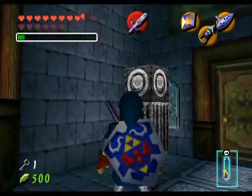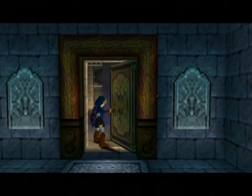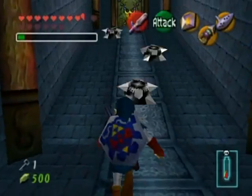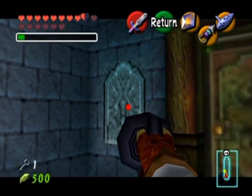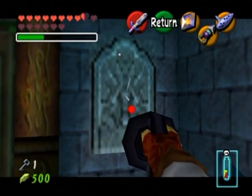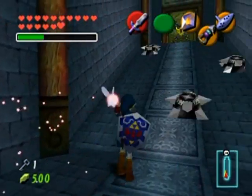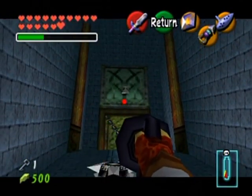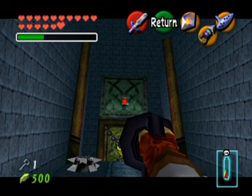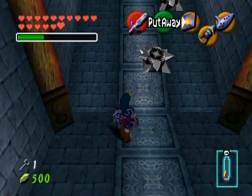There's a switch over here I don't know why that's there. There are hook shot targets. On the wall behind me, if I shoot those things - there's a potion. What about this one - a fairy! Now if you were to walk up this place normally you would get knocked down by those blade traps. They're just slow enough that you can run up the slope.